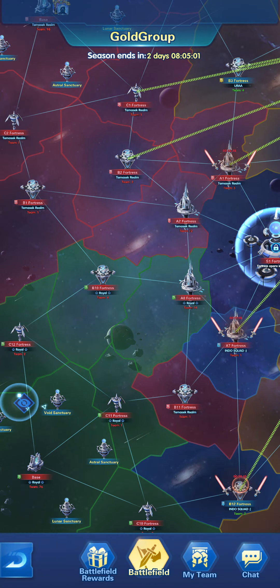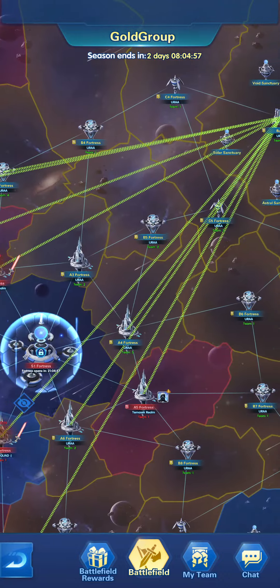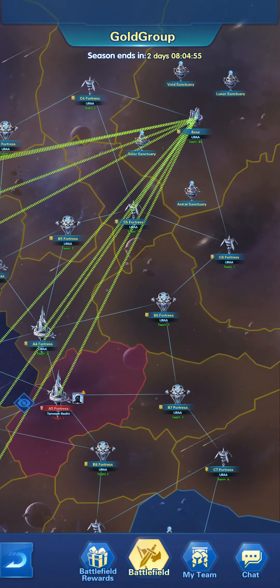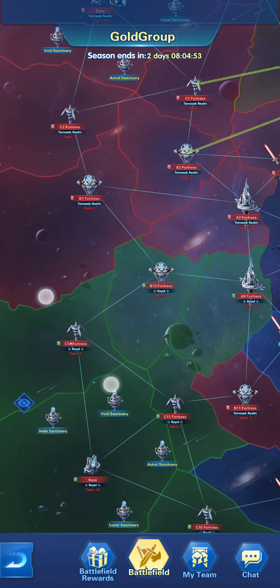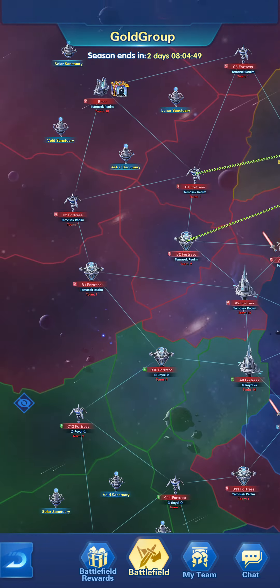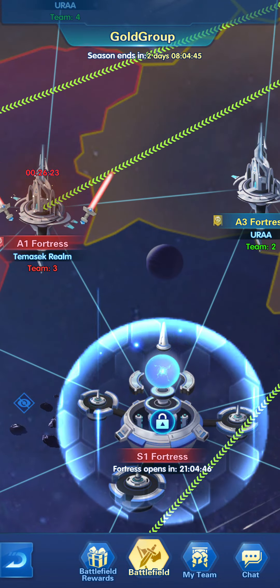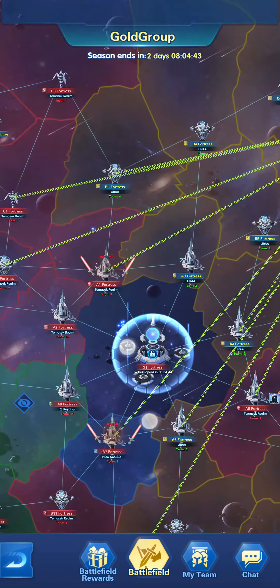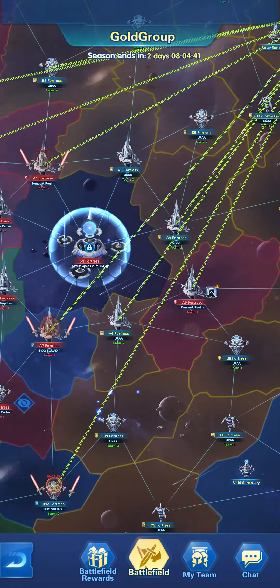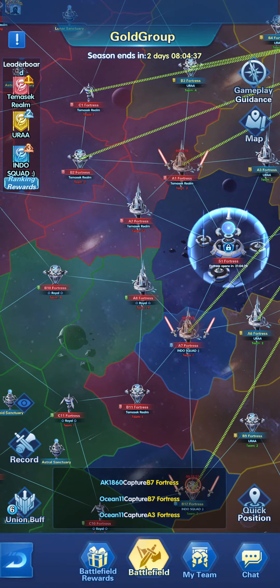The view or eye icon — if you click on it, it removes all that colorful text, which gives you the advantage of viewing the map more conveniently. There's also zoom in and zoom out functionality. You can click on the fortress you want to view and it gives you a convenient view that doesn't have too much information.